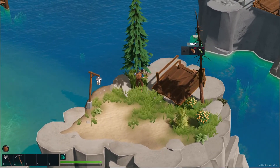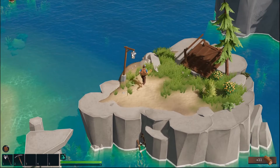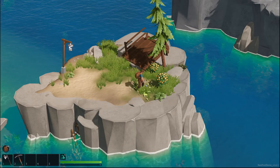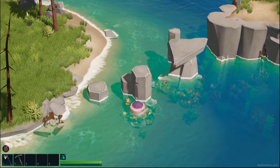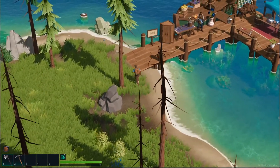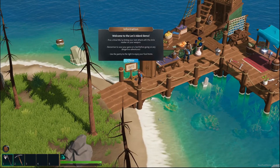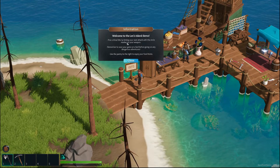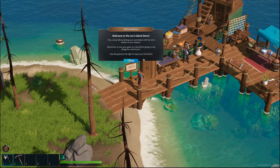Marigolds — oh, that was easy. We'll come back to that. We got a town — or no, a dock. Look at the Len's Island demo. Oh there we go, it tells you: 'Prop crit hits by timing it' — that's what we've been doing. 'Remember to save the game at a bed.' 'Use the pantry to the right to equip your food items.'